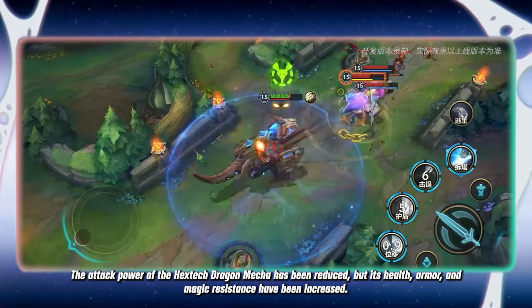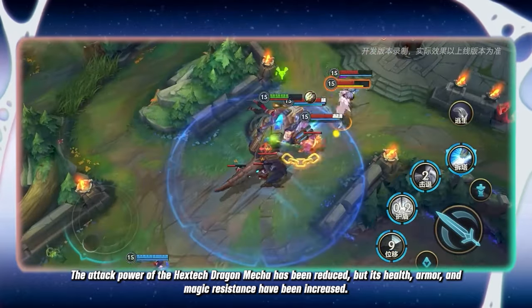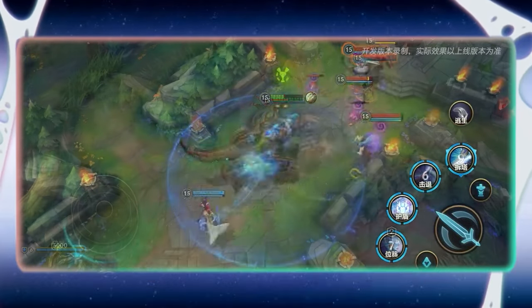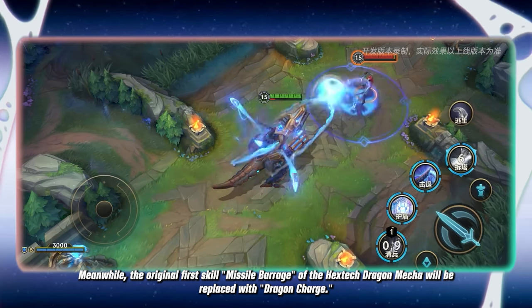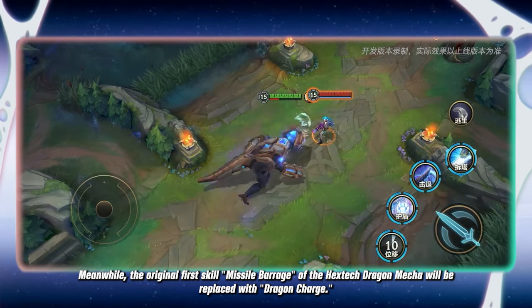The attack power of the Hextech Dragon mecha has been reduced, but its health, armor and magic resistance have been increased. Meanwhile, the original first skill, Missile Barrage, of the Hextech Dragon mecha will be replaced with Dragon Charging.